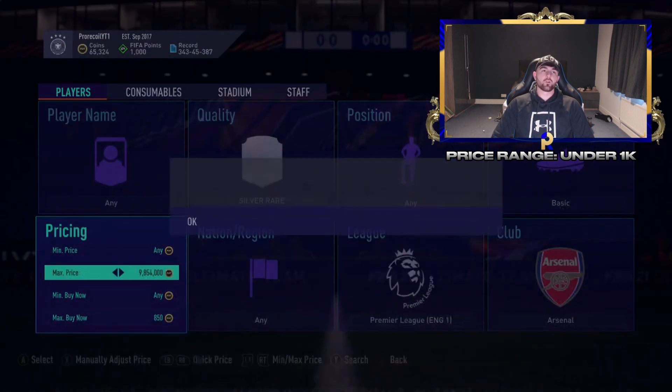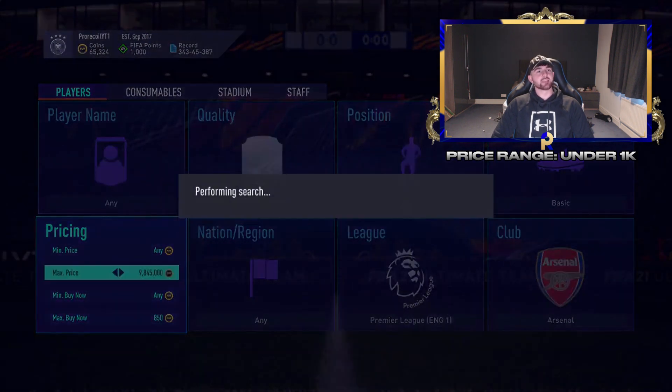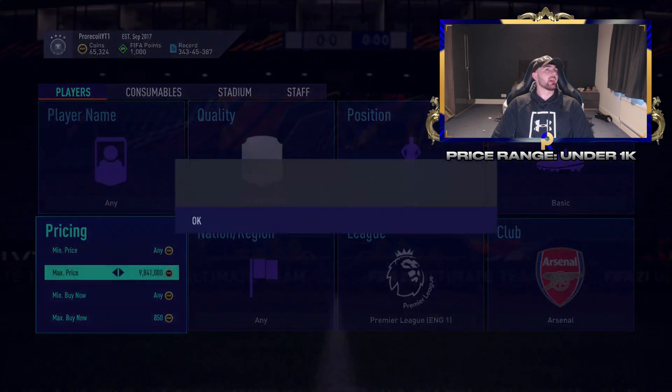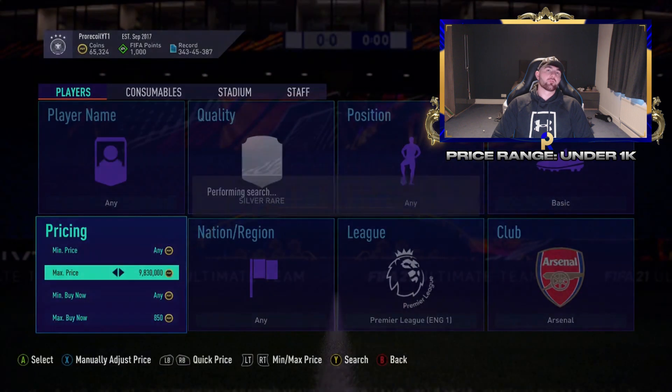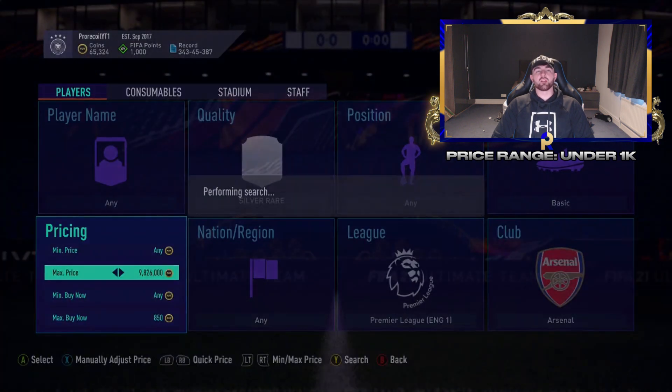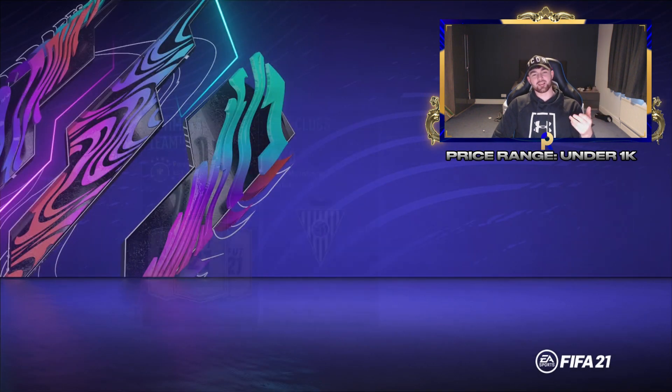Counting down from 15... and that is the one problem with FIFA and silver methods — sometimes you don't find cards, and you also get kicked out a lot. So we've had a look at the under 1,000 coins method and now we're moving on.